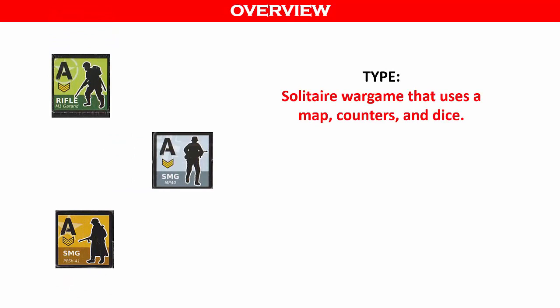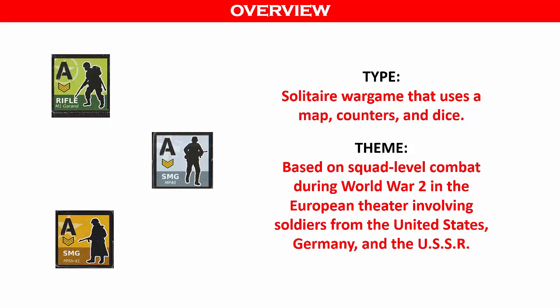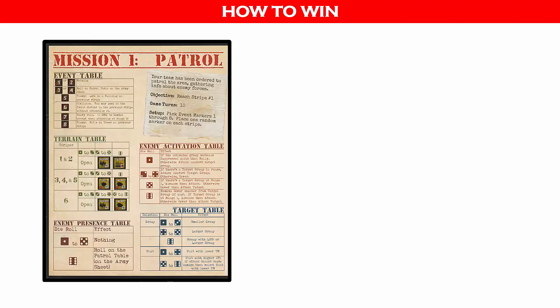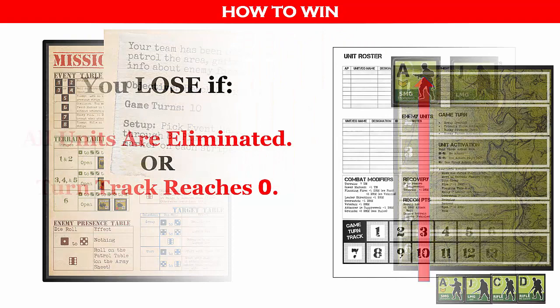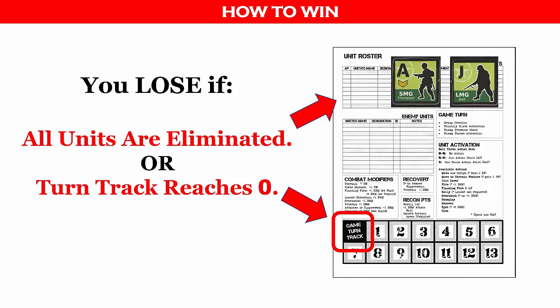This is a solitaire war game that uses a map, counters, and dice. Thematically, it's based on squad-level combat during World War II and the European Theater involving soldiers from the United States, Germany, and the USSR. Each game is comprised of a mission, and there are eight missions to choose from. The objective is different for each mission. In mission one, your soldiers will start just under stripe six and have to reach stripe one at the top of the map card. You lose the mission if all your units are eliminated or the turn track reaches zero.